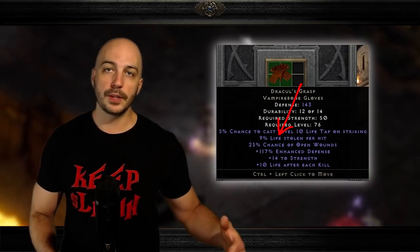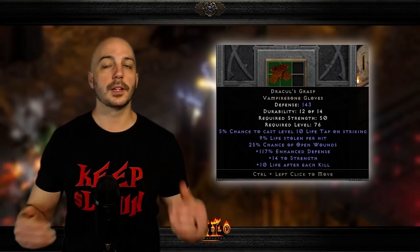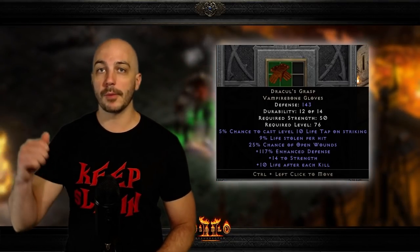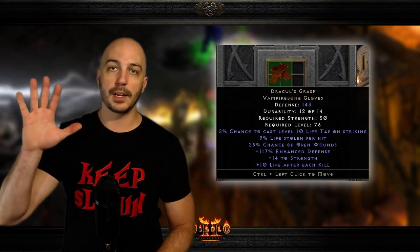These gloves also have a few other things to help your character: seven percent life leech, 25 percent chance of open wounds, and they even add some strength. These gloves aren't used on every single character, so I couldn't put them any higher on the list, but they're so important for farming torches and getting Annihiluses — that's why I decided to slide this one in at number five.